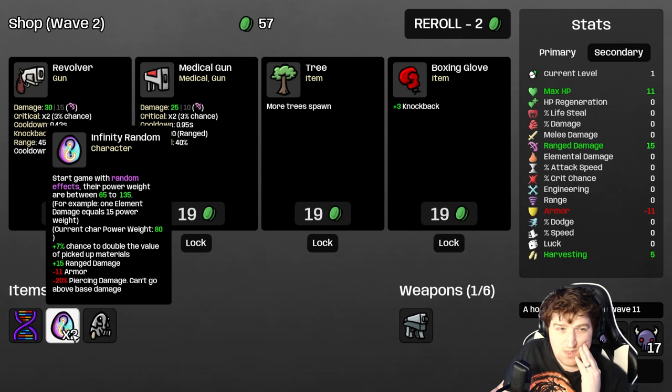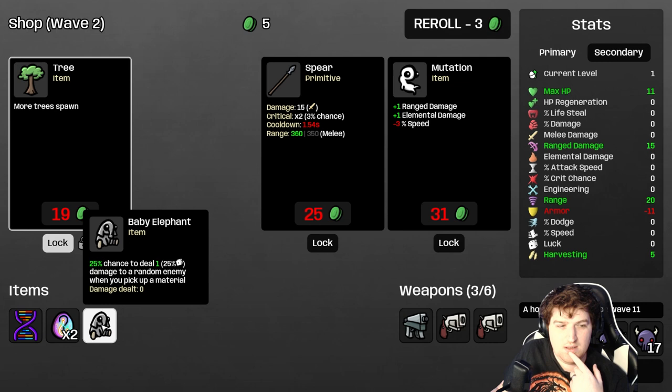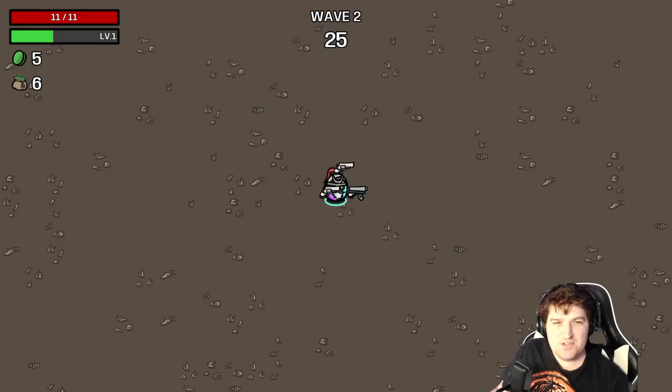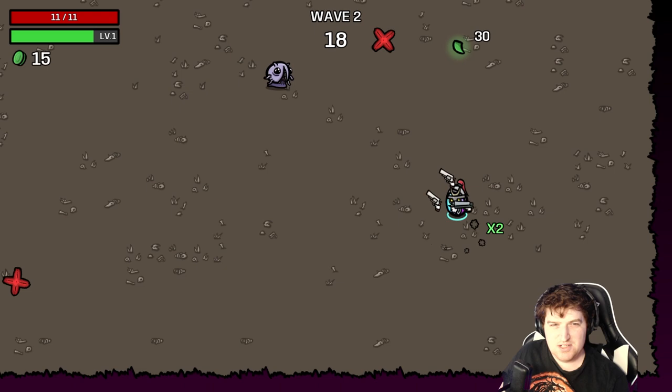We want a melee weapon, kind of. We want to start with range. So I'm going to buy this revolver, lock this tree and buy another revolver. We're going to want to be melee because it's going to be better. 44% is an absurd number — absurd. But we got to fix our armor, and we also got to try not to get damaged, because losing 15% speed on getting touched is extremely dangerous later on.